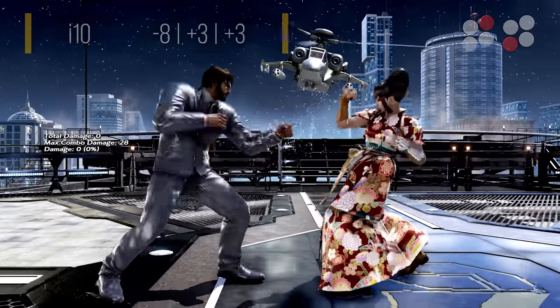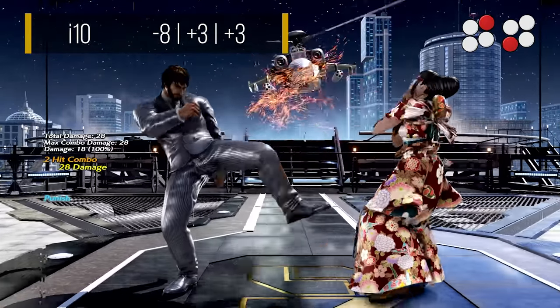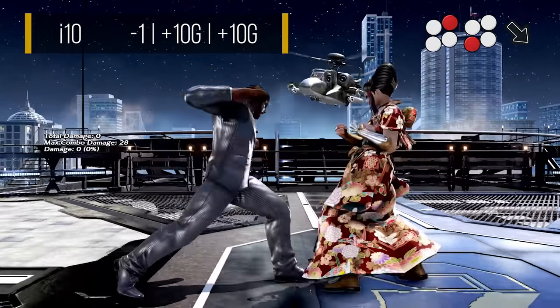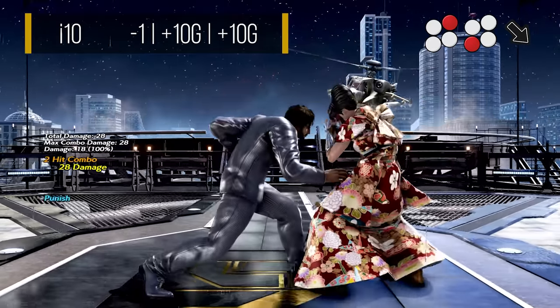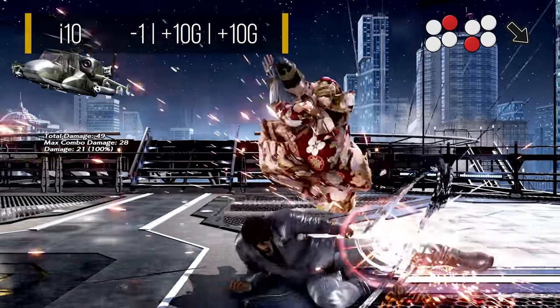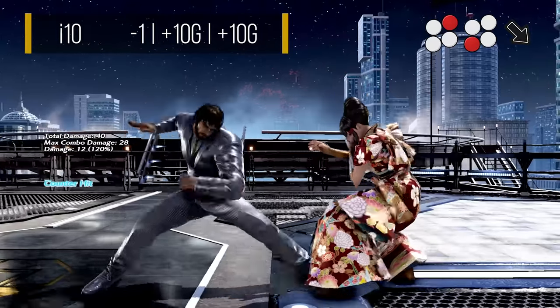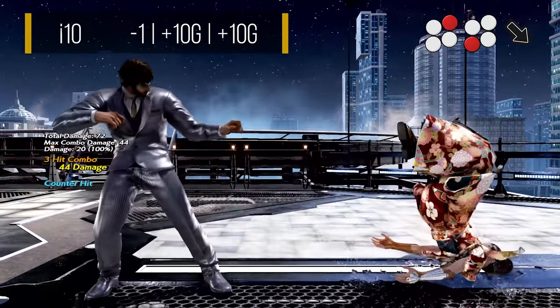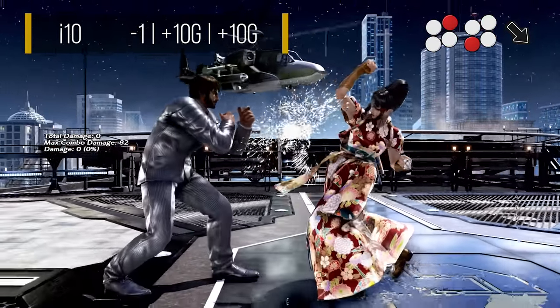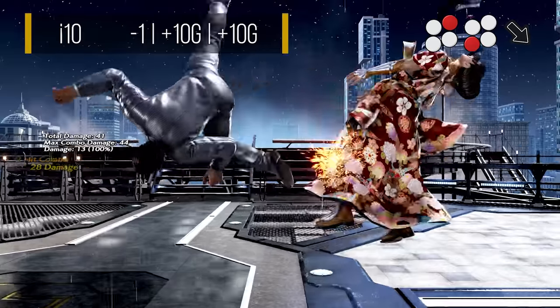Shaheen has an above average 10 frame punish with his 2-3. Although this is plus 3 on hit, transitioning to sneak by holding down forward puts you at a massive plus 10 on hit, though nothing is guaranteed. From there, you can go into full crouch for a mix-up or use the sneak stance options to beat your opponent's attempts to interrupt the mix-up. Overall, this is just one of the best 10 frame punishes in the game due to its high damage and strong mix-up potential afterwards.